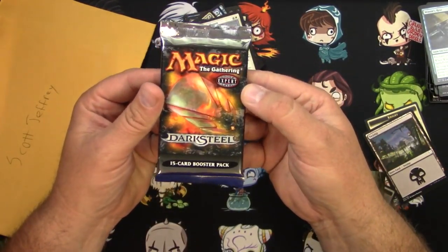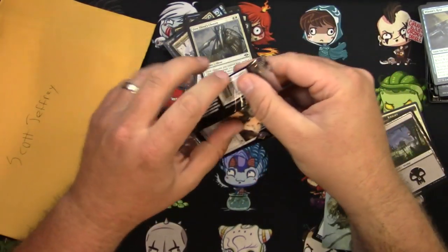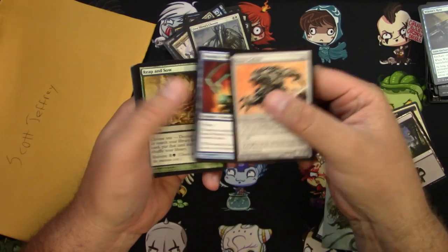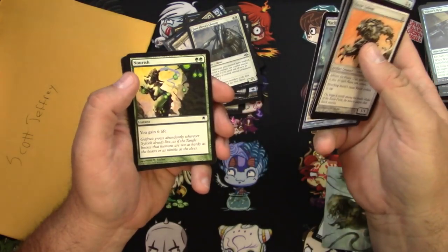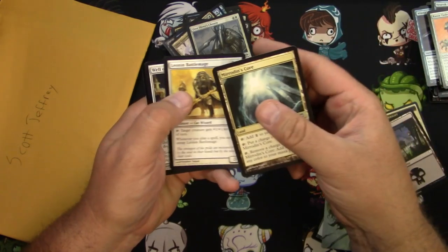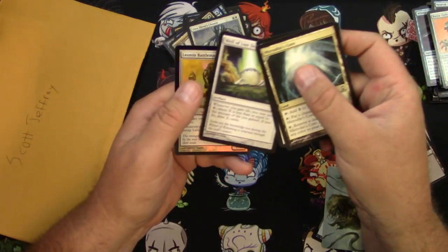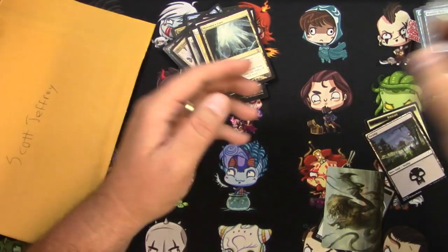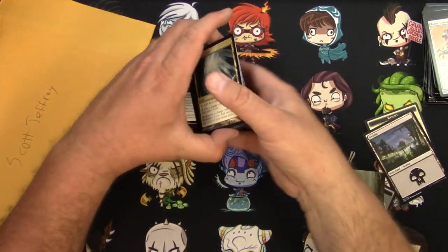Last pack for you Scott is Darksteel. Good possibilities out of this one too. Let's take a look: Reap and Sow, Arcbound Worker, Mirrodin's Core in the uncommons, Leonin Battlemage, A Well of Lost Dreams is your rare, and a foil Leonin Battlemage. I'm not going to do the price scanner — you'll have to look that one up on your own.